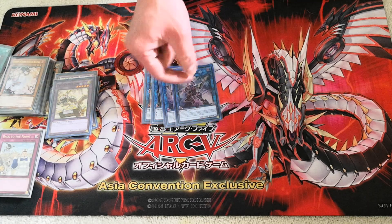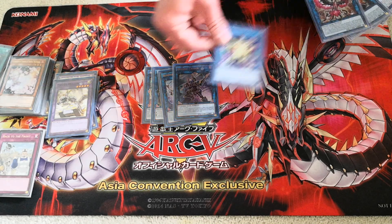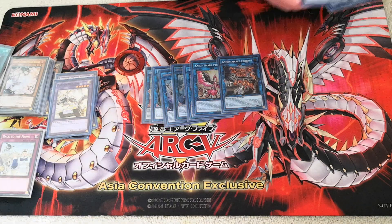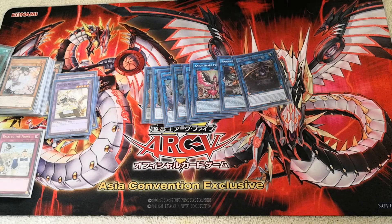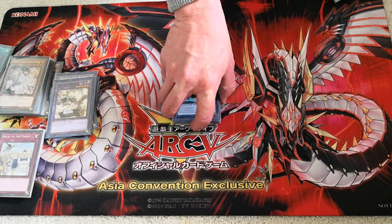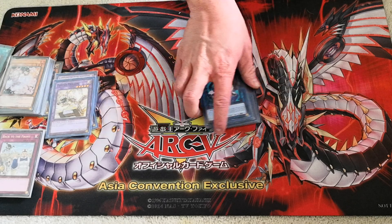I obviously run one Decode Talker. The rest of the link monsters are pretty generic: I run Himo Shiningen because all my monsters are light, Knightmare Phoenix and Knightmare Cerberus, which can help you facilitate an extra link if you know how to play it right. I run one Clever Genius because it's a machine with built-in protection from spell and trap cards. And the last two link monsters are one Reparodocus for the Summon Sorceress zone, and one Link Kariboh, because it's never a bad card to have.